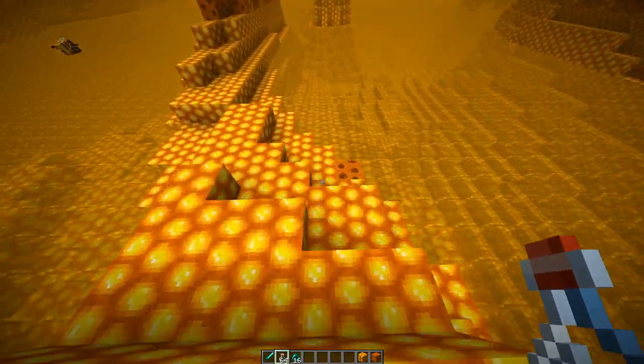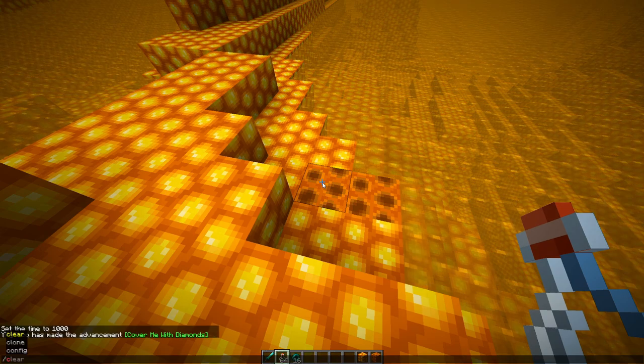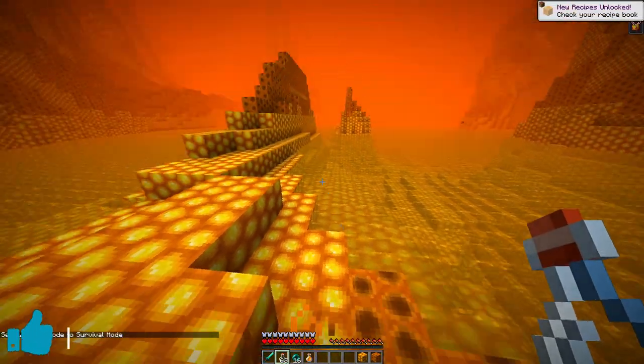You can actually get honey out of them by clicking on them, and you can fill up a bottle. Obviously, we're in creative mode right now, so let's get out of creative mode real quick. And now we go ahead and boom, we do that, and we get some honey.